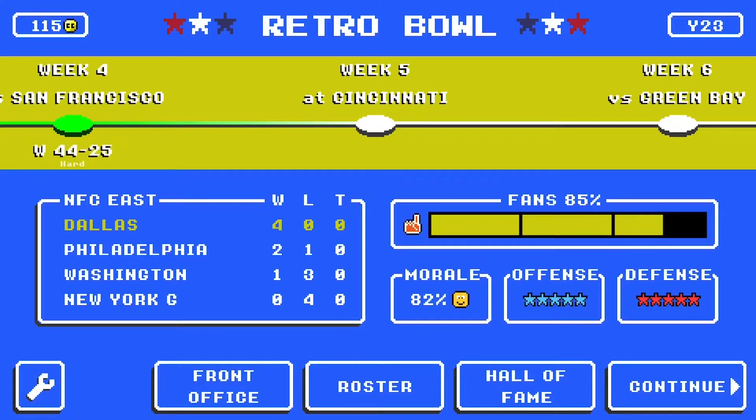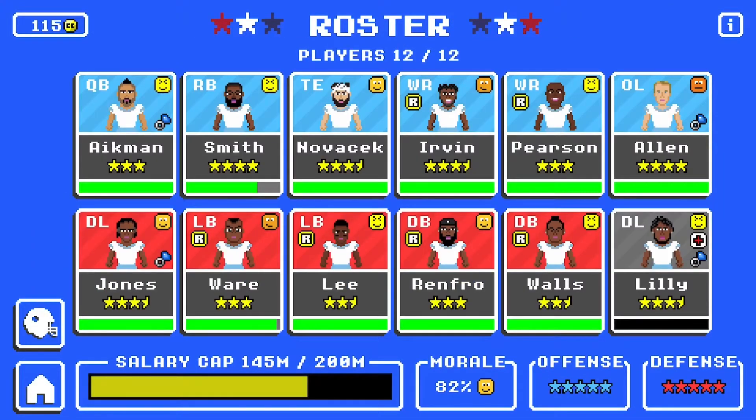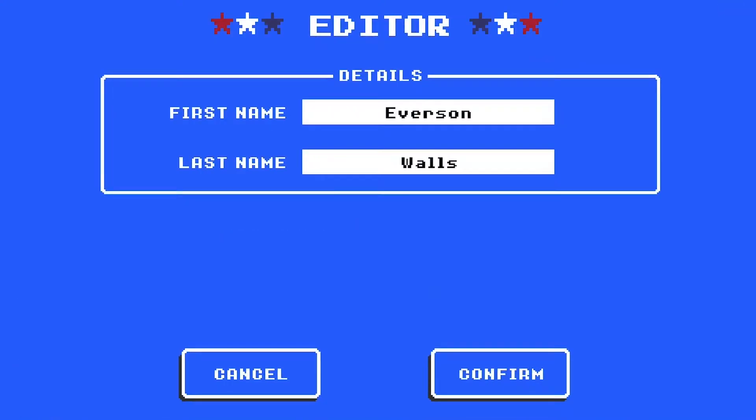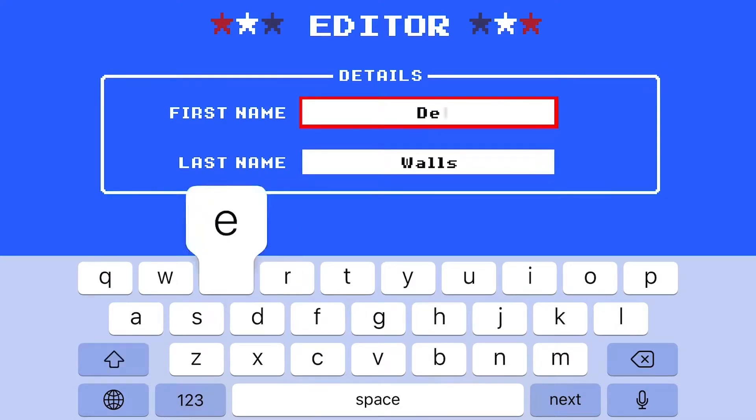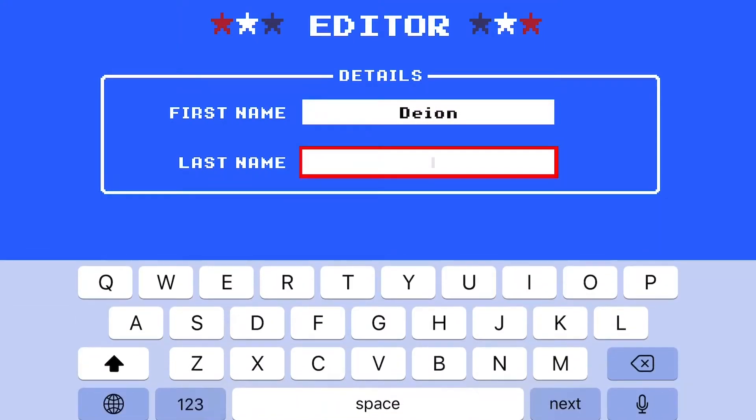Hey guys, it's Jay from Skull Gaming Network. Welcome to another Retro Bowl Team Builds video with the Dallas Cowboys. Today it's episode 2, and to start things off, before we get into the gameplay, we're going to rename Everson Walls by request from Shane Turns to Deion Sanders.